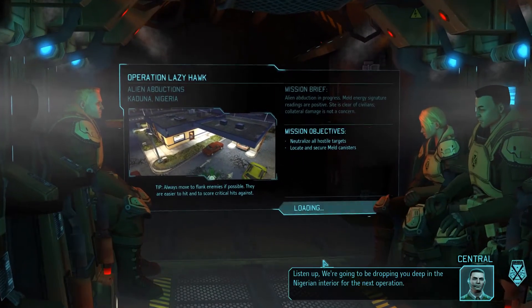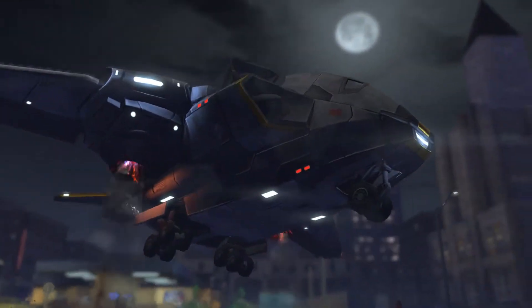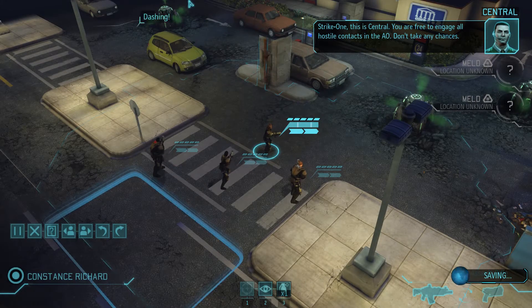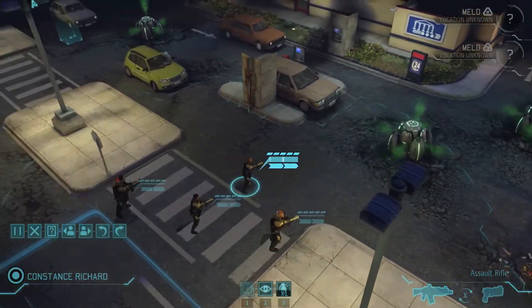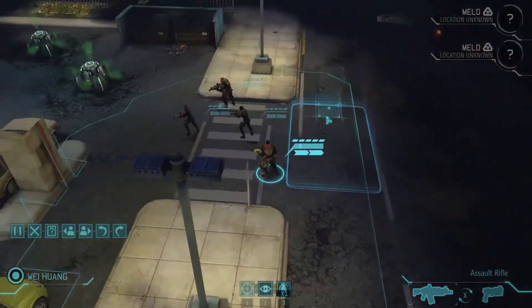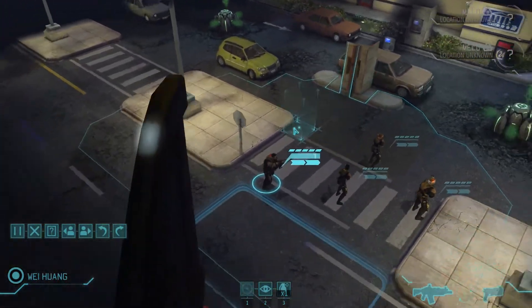We're dropping deep into the Nigerian interior for the next operation — neutralize all targets and get the meld. This being Enemy Within, I need meld in order to make mech troopers or genetically modify anything, so it's very much needed. The game works just like you'd expect from the Windows version — scroll with the mouse, mouse wheel zoom, Q and E to rotate, arrow keys to scroll. Everything just kind of works.